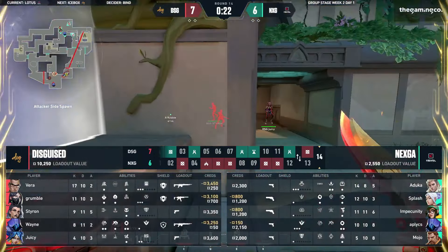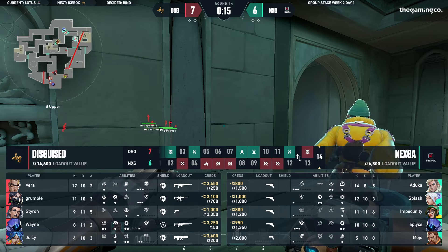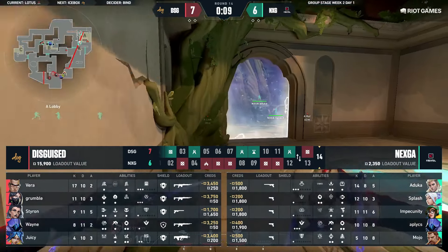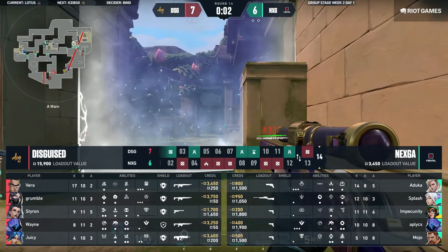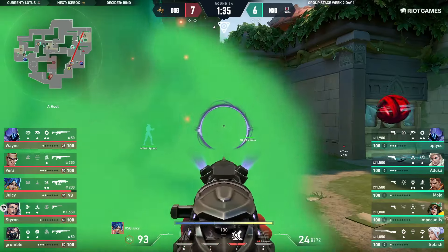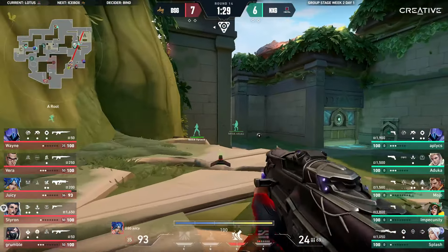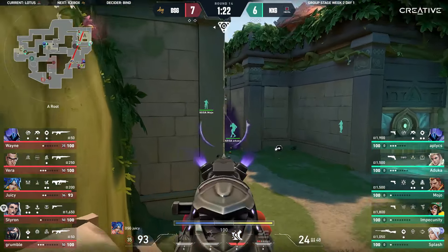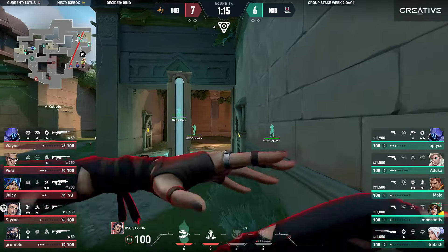That was so scrappy — a lot of singular swings from one player just to try and take a little bit more space. A lot of individual duels, and in the end DSG will be the ones prevailing. It's going to be an eco round now from Nexka. The stun is dead on — Splash is trapped there but takes the sonar, no info gathered. Splash has to reposition back into sight, doesn't want to stay in that death zone. Aruka going for some very risky shots through the smoke, only light damage done onto Juicy.